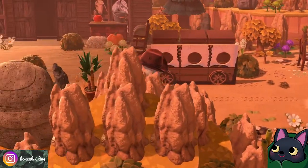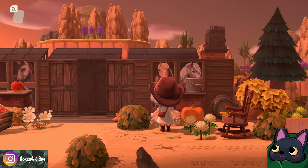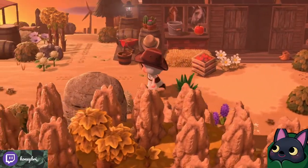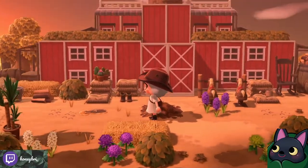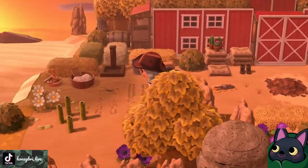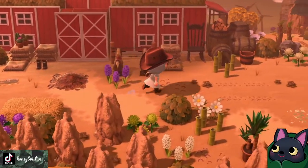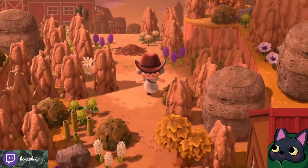Oh my god, look at this — horses in the stable! Cute. I like how people use the solar panels for roofs. A little farm area, a little farm stable — cute. The amount of creativity and effort put into this island is more than I will ever be able to put into any of my islands. And honestly, it's kind of bumming me out. Just kidding — this island's amazing.